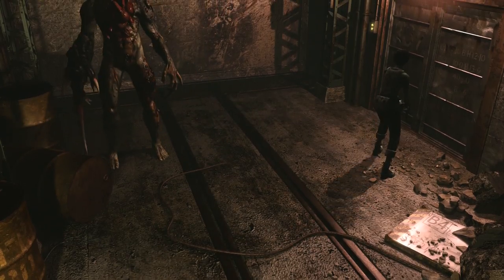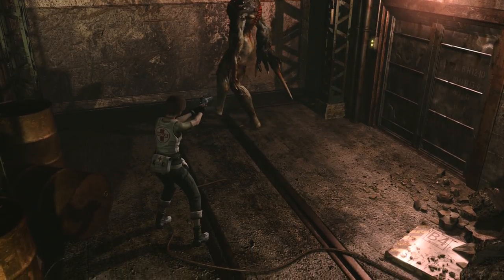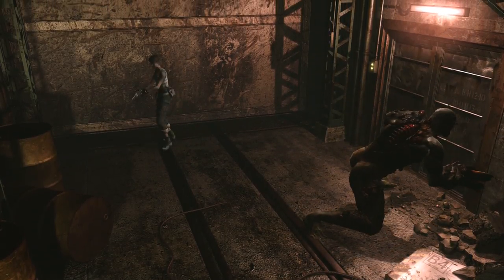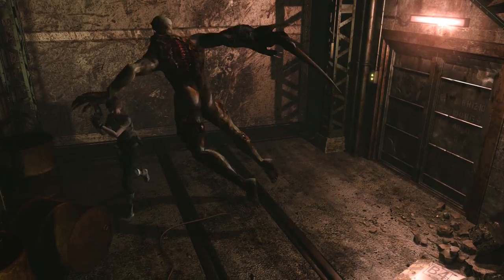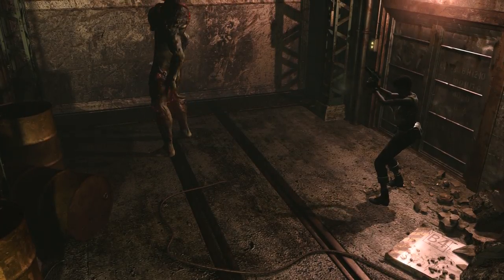Hey guys, welcome back to Resident Evil Zero, straight into that Titan fight. This is post commentary, the reason being I was concentrating so much on the actual fight, I did not speak. I was trying to do the dodging here. Let's just get some handgun bullets into him and dodge the opposite side of where his arm is when he's ready to pounce in that pouncing animation.